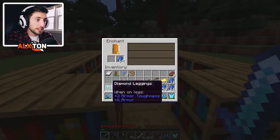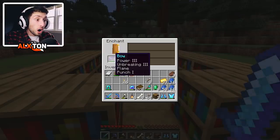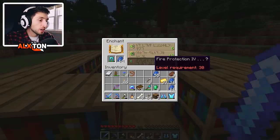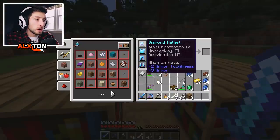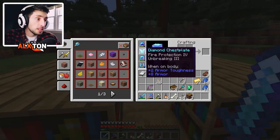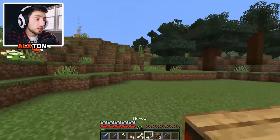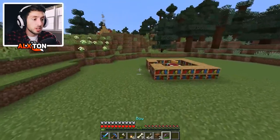Let's try the bow — Power 3, Power 3, and Power 1. We'll just do Power 3. We got Power 3, Unbreaking 3, Flame, and Punch 1 — not bad. Finally, we try the pants one more time. It would have been Fire Protection 4, which would have been perfect, but we'll just do Protection 2 on the pants. So we have Blast Protection, Unbreaking, Respiration 3, Unbreaking 3, Fire Protection 4, Protection 2, and Protection 3. We also got Power 3 and a bow with Flame — it does shoot flames.